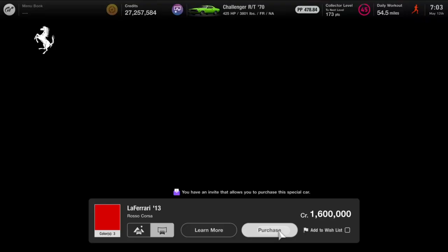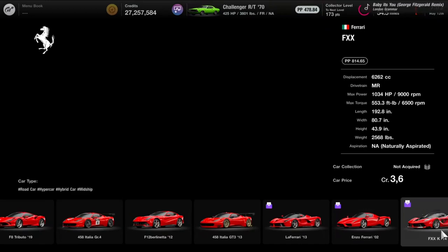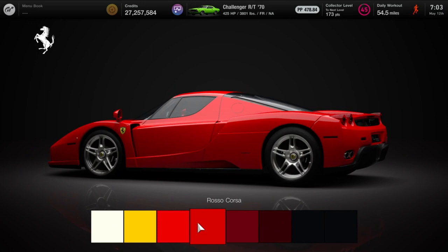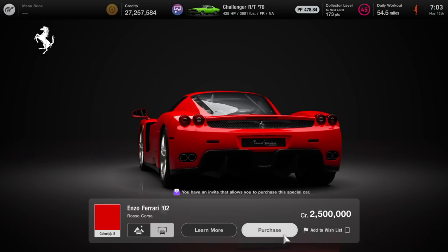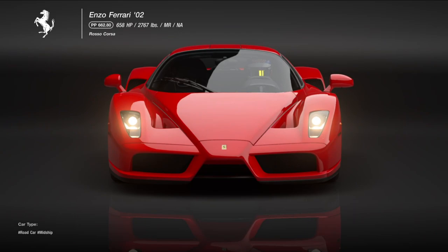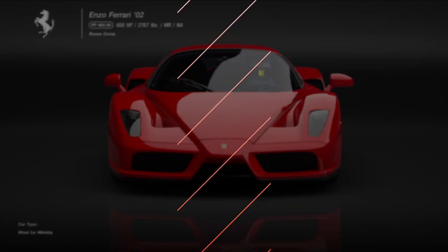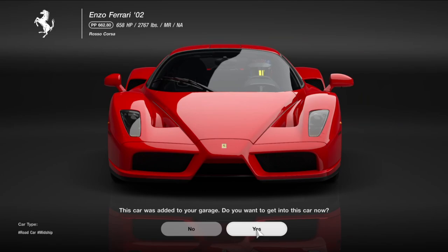Back to the showroom - it shows we've now acquired the LaFerrari, but we've not yet acquired the 2002 Enzo Ferrari at 2.5 million. We're probably just going to stick with the red again. Purchase - 2.5 million. Great looking car, 2,500 collector points. That again skips us a level, up to 47 for the collector level.